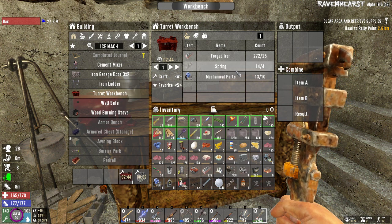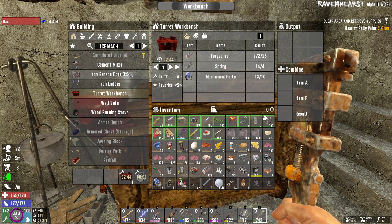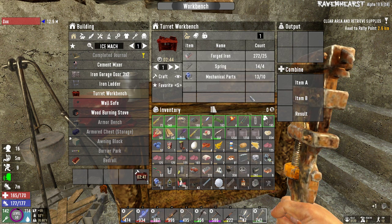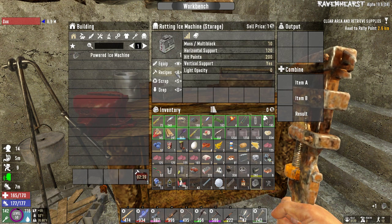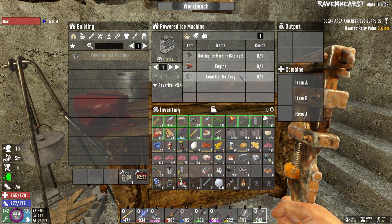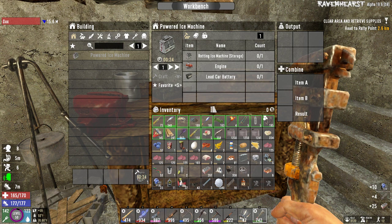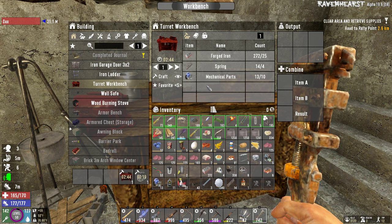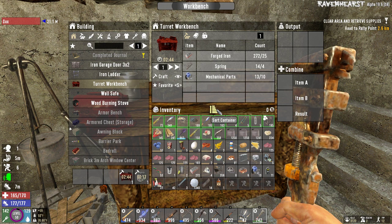Probably should make this dark. Recipe — powered ice machine. Wrapped that up. Back at the queue, just so I get it a tad quicker.